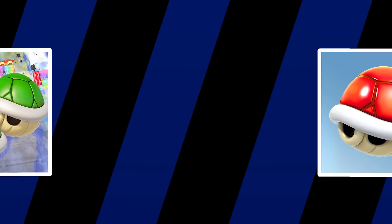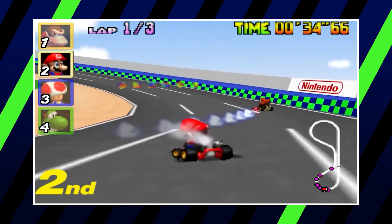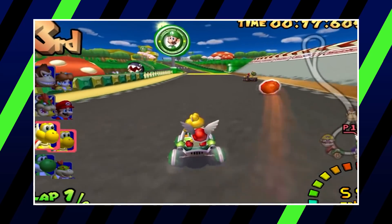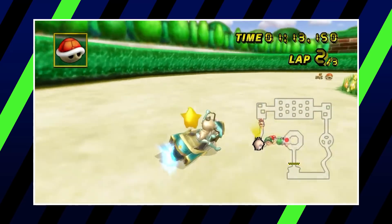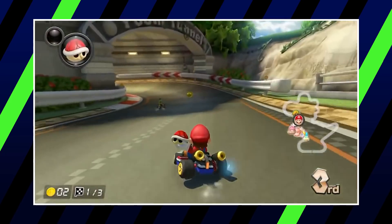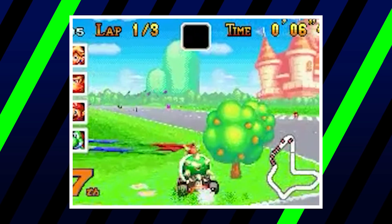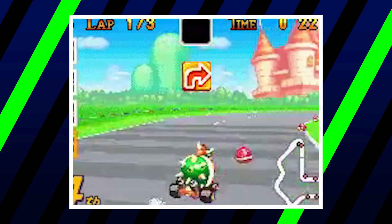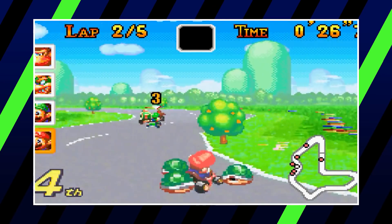Going from three shells back to just one, we now get to the Red Shell. The classic Red Shell may be a bit more fragile than the Green Shell, but it has one primary function that helps raise it higher on our list — it hones in on the people in front of you, meaning it's practically guaranteed to hit someone. Exceptions include the rare occasions of people being able to outrun or outmaneuver it, if someone has another item trailing behind them as defense, or if they're simply invincible. Fortunately, it can also be used as defense in the same way as other shells and bananas, and its lock-on feature really helps it stand out. In Super Circuit exclusively, a player in first who obtains a Red Shell can plant it on the track, and if anyone gets too close to it, it will immediately chase after the first racer it detects.